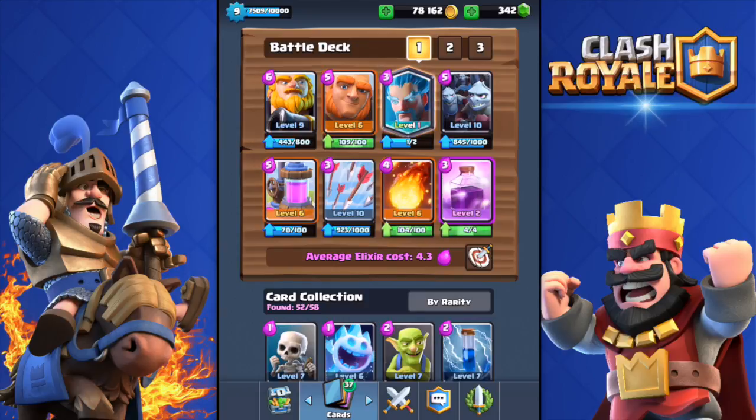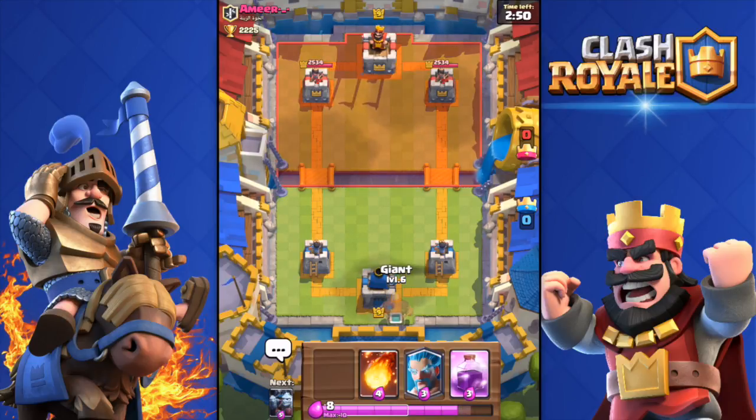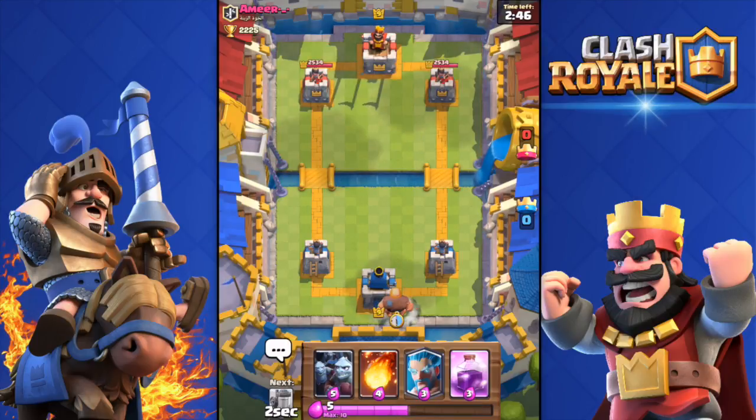Without further ado, let's go ahead and fight some people live. Here we go against Amir — he's a level 9. I did drop to Royal Arena yesterday. I don't know why, but I was trying out decks, so I had to drop unfortunately. I will push back.